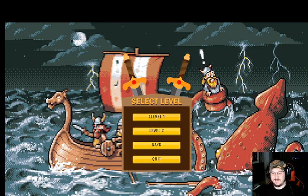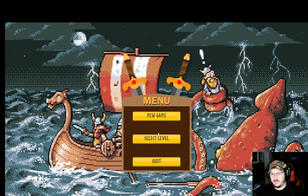Every time I play this I find something else — little things here and there. It's a typical coding issue: you fix one problem and you create 34 more. Getting back to it — Level Select takes you to one of your levels. As the game progresses I can and probably will be adding more levels.